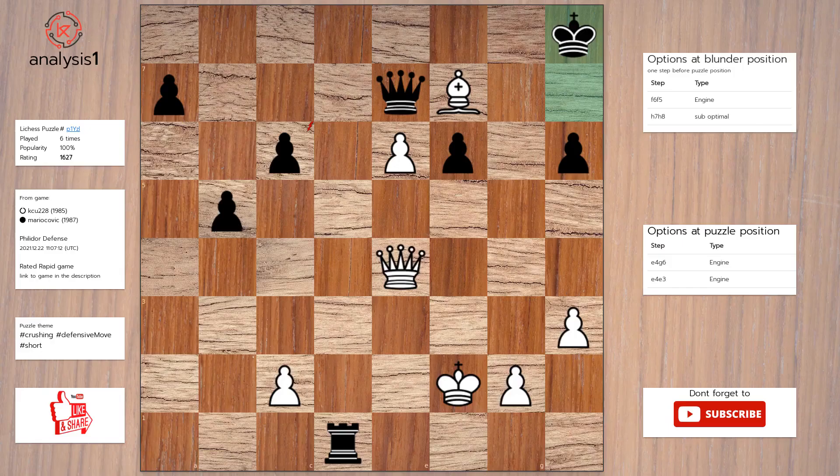One more. Threats in puzzle position are: Queen takes pawn. Let us look at checks in puzzle position: Queen to h7, check. Here is the solution to the puzzle: Queen to g6. Queen to c5, check. King to e2.